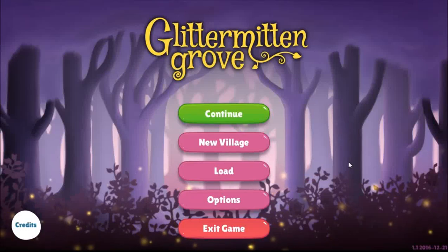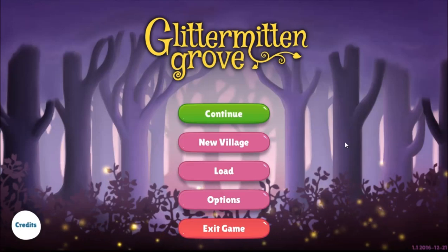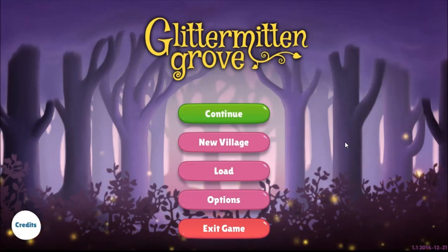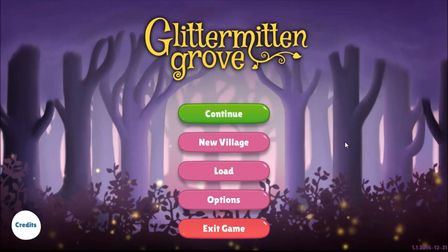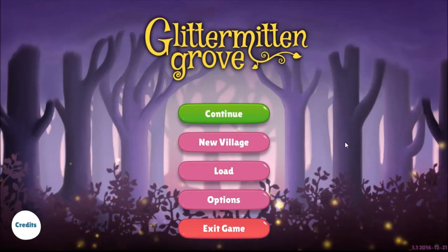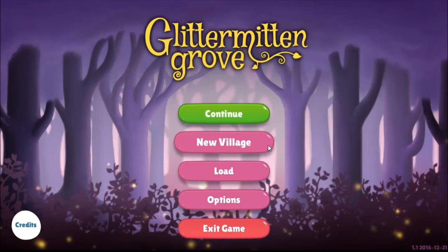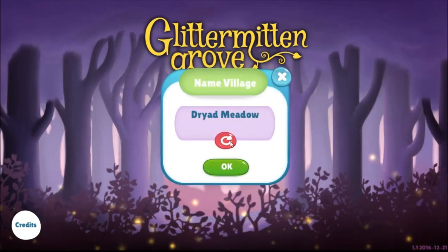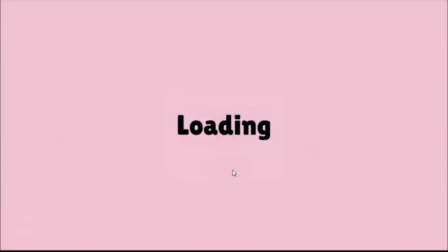Hey everybody, I'm back with more Glitter Mitten Grove. I've got a new strategy, or at least a better grasp on the game mechanics, so I'm going to start a new village. I tried to look up any kind of strategies or long-term goals to this game, and there's absolutely no documentation for it at all. So we're on our own, folks. Snugglewood. Beautiful.